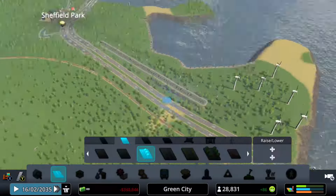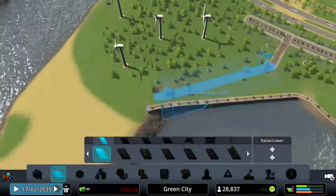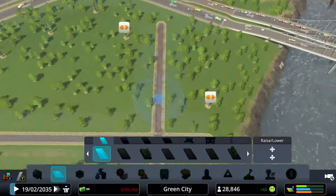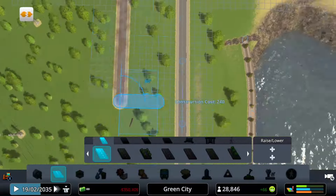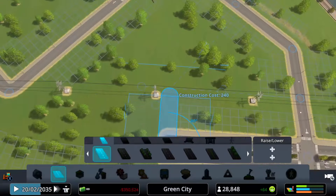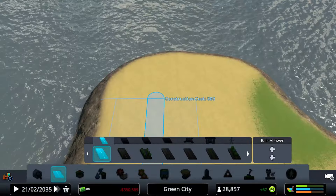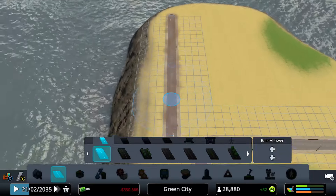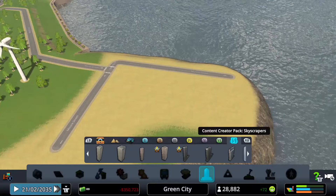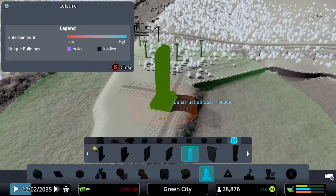Now it's time for our first road infrastructure for our quay. I'm just going to be building a simple road going around this area. It's time to add our first skyscrapers. I'm going to start by adding some skyscrapers and then later on I'm going to add some zoning. Hopefully that blends in well.